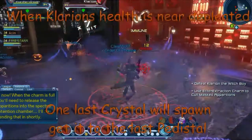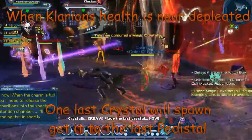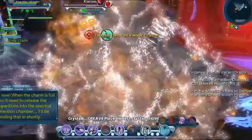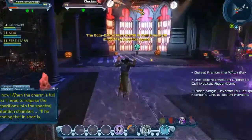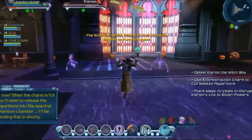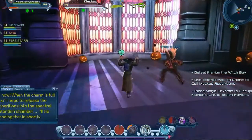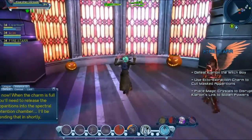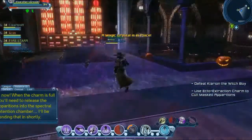When Clarion gets almost completely depleted of health, you're going to get one more crystal spawning. You've got to get that across the room to the pedestal by the stained glass. Make sure you don't throw the crystals — usually they miss the pedestal and just ping around the room, which takes even longer. Just slowly walk them over and you'll do just fine. Pop a shield if you think it'll help. Wrap Clarion in irons and you're done.